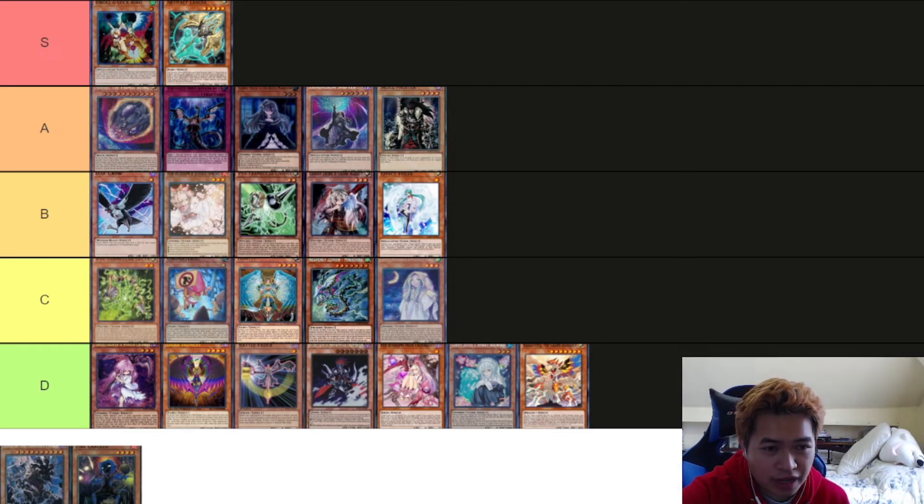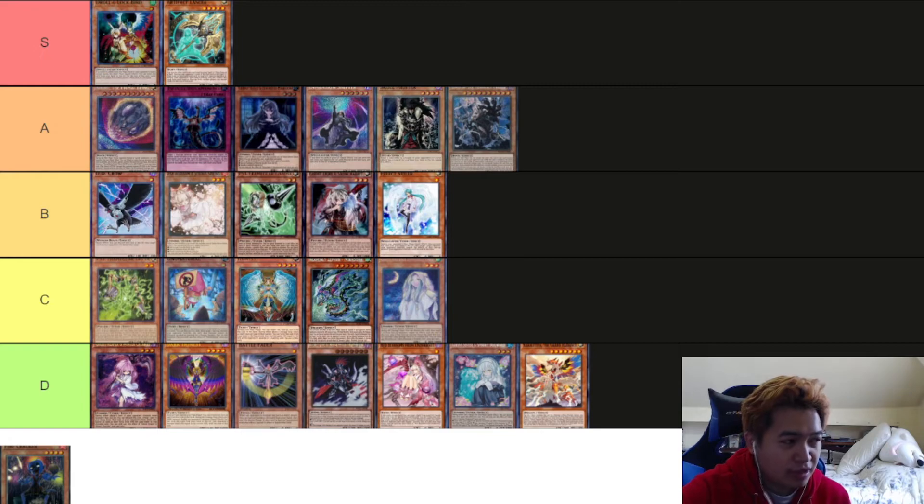Next is Lord of the Heavenly Prison. This card is insanely strong — being able to get any spell or trap from your deck and put it onto your field, and also protect your spells and traps from getting destroyed by Lightning Storm, which a lot of people are main decking right now, is very, very powerful. I'll put it in A tier — and plus it's a 3,000 body, so it's just good.